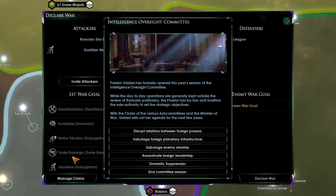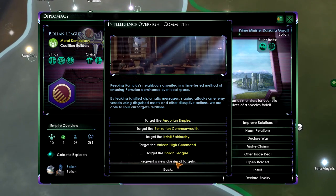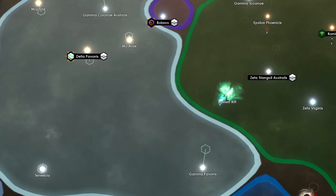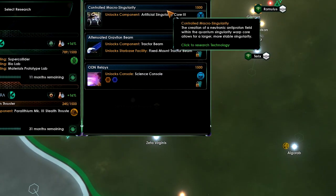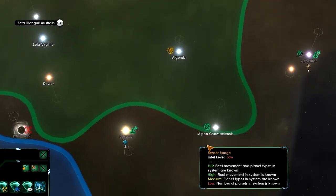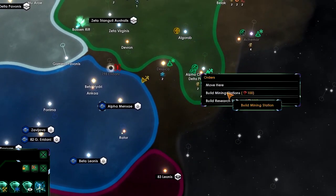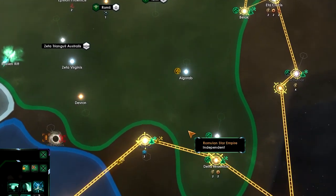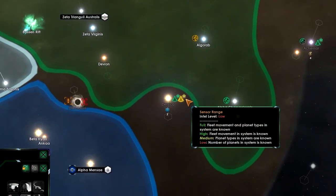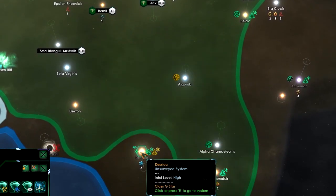Let's disrupt relations — let's go with the Vulcan High Command and United Earth relations, at high intensity. For research: let's go for the Artificial Singularity Core 3. We're building a star base and another star base as well. It looks like we won't get the Desica system — maybe we will though. They've condemned the Vulcan High Command individuals involved in the communication — excellent.